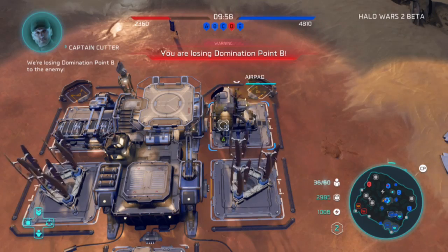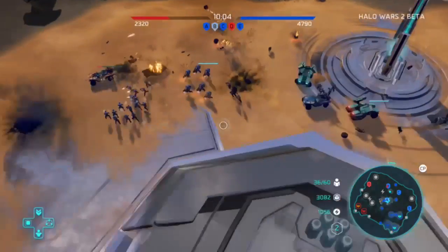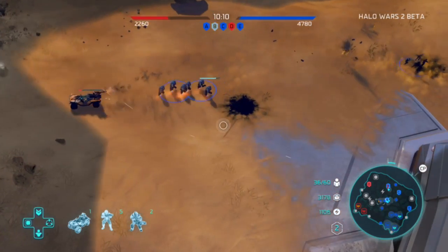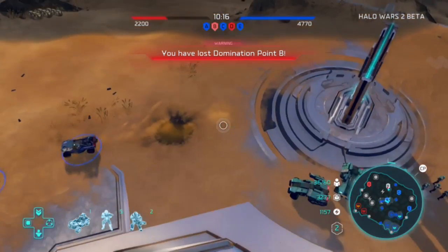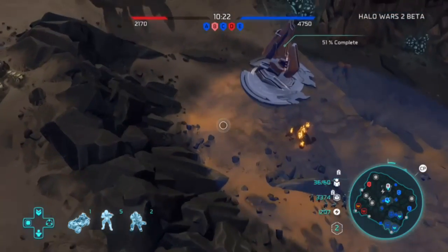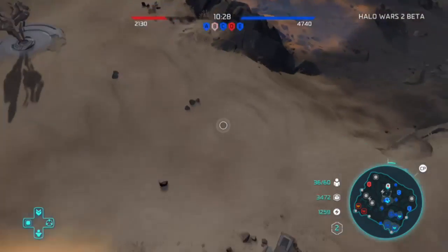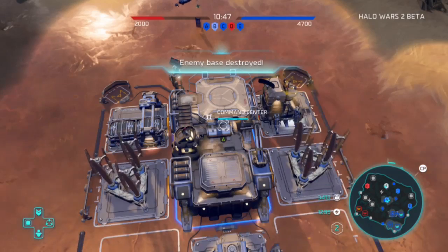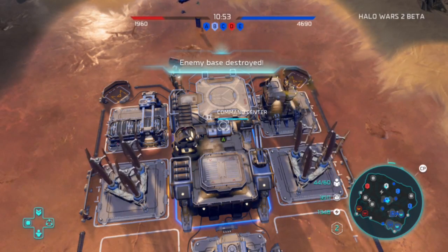We're losing domination point B to the enemy - as you can see it says you're losing domination point B. He's talking about the left side on the minimap, which has gone red. We didn't even need to control that point. We just went in and started attacking our enemies because we already had way more points than them. All we have to do is kill their units and we win. Those weird support airplanes I was talking about - the support airplanes - are way different than the Hornet.